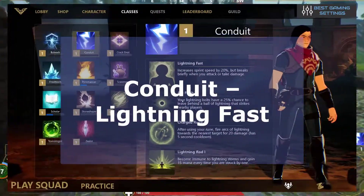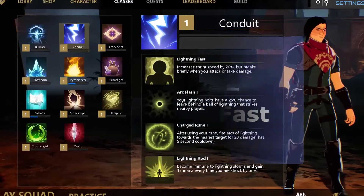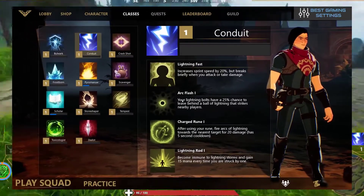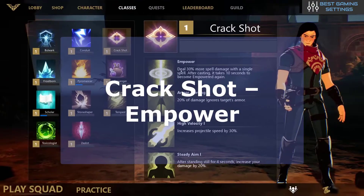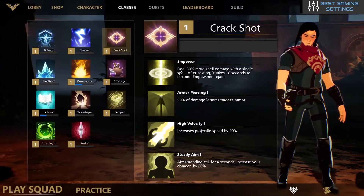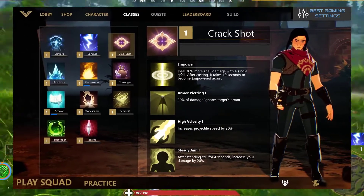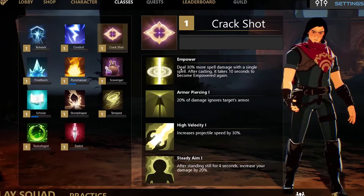The second one is Conduit Lightning Fast. This will increase your sprint speed by 20%, though it doesn't apply when you are attacking or taking damage — it can really be useful for looting faster than other players. The third one is Crackshot Empower. You will do 30% more damage with a single spell, but after you have cast a spell this passive ability won't apply for the next 10 seconds. This is best used with hard-hitting spell types like Toxic or Frost.